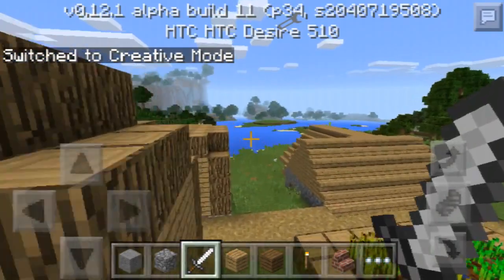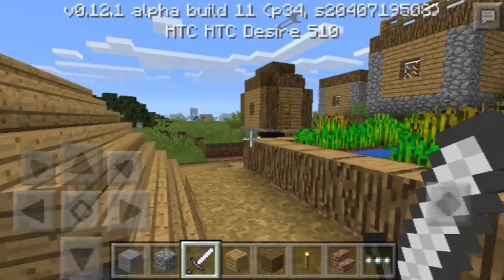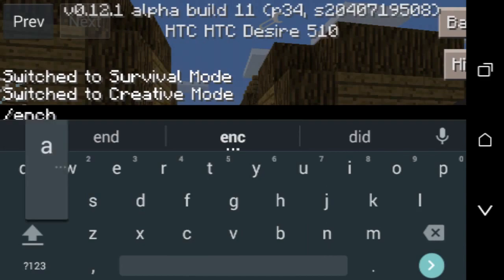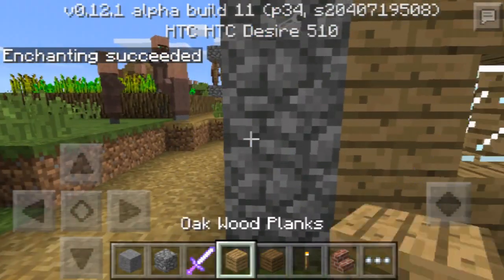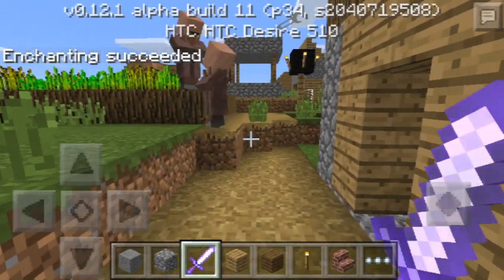So if you guys want to enchant your sword and you have no levels and you actually want to enchant your stuff, all you have to do is slash enchant and you can literally enchant anything you want — armor or sword. I just did slash enchant and I just enchanted this iron sword. As you can see, it has Unbreaking 3 and Knockback 2 from just the first enchant.